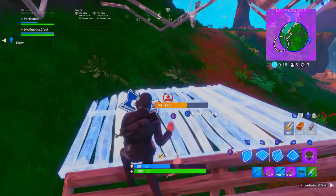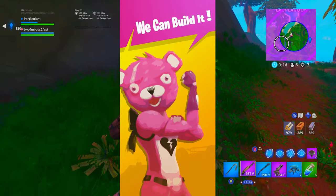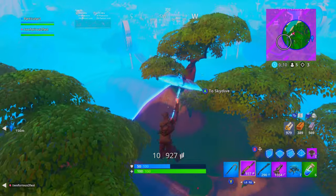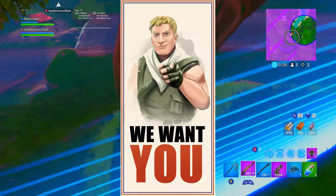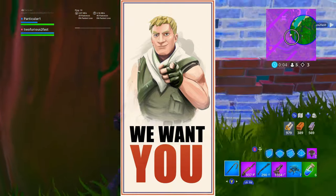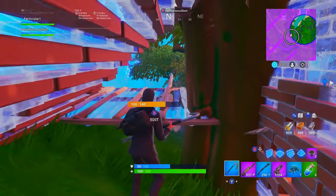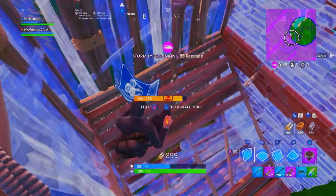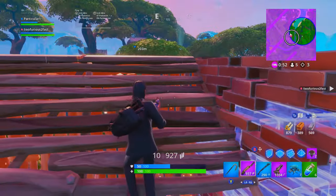And then two more signs that are not quite in the game now, you can see on screen right here. The first one says, we can build it, kind of like you can do it, if you guys have seen that poster. And then the last poster — this is the hint — it says, we want you, with a little default skin pointing at you. So basically, Fortnite is trying to tell us that the robot will not be able to take out this creature alone.